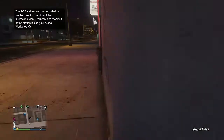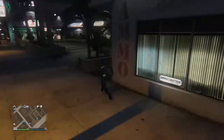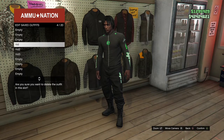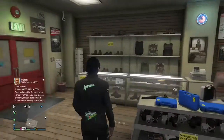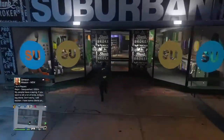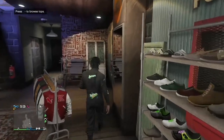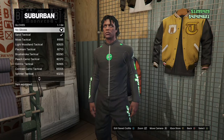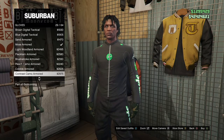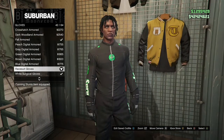Once you have this outfit, go to Ammu-Nation and delete the first outfit we made — make sure you delete the first one, not the second or third. Don't save this current outfit either. Take off the earpiece or rebreather. Then make your way to the nearby clothing store, go to Accessories, go to Gloves, and buy the Race Suit Gloves.